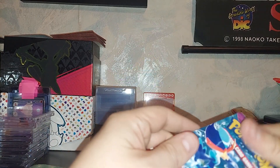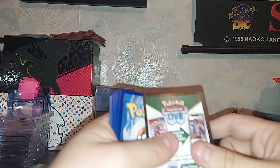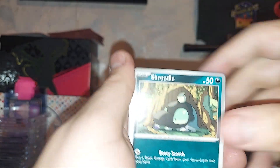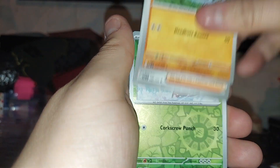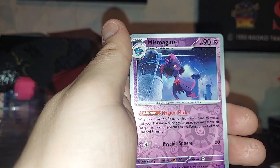Now we can get back to the Scarlet and Violet packs. Psychic energy. Glimmet, Bramblin, Pupitar, Falinks, Viper, Snover, Mismagius, Boss's Orders — I think that's the normal art, right?